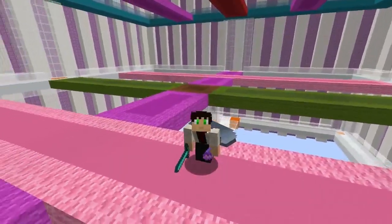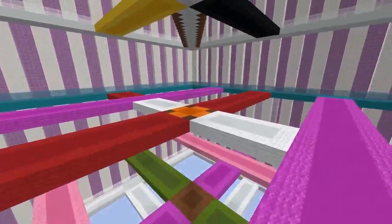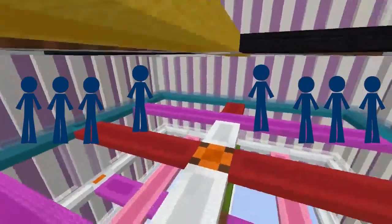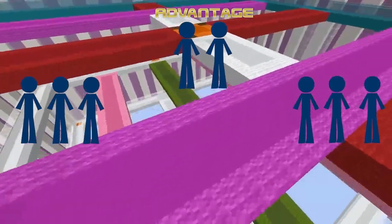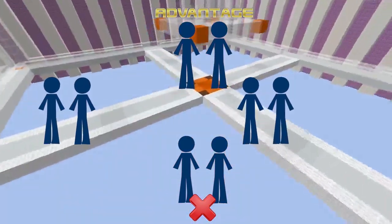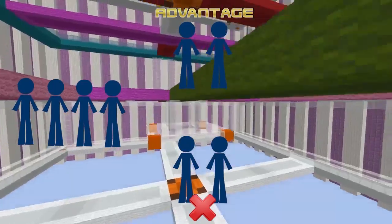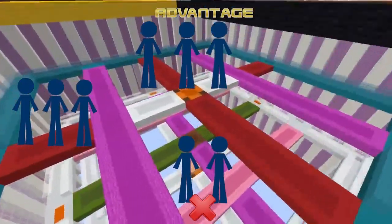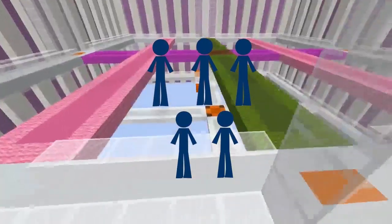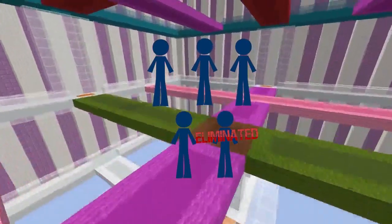Each contestant will have a Sword, Elytra, and a Bow with Punch 2 and Infinity. We will run two rounds of four players. Out of each round, the first-place finisher will have a shot at the advantage, and the last-place finisher will be up for elimination. After those rounds, all players in the middle of the pack will compete in another round for one more chance to be in contention for the advantage. For the final round, the five remaining players will compete in one mixed round — two in contention for elimination, and three in contention for the advantage.